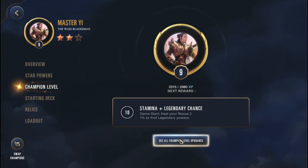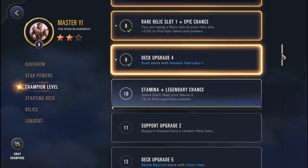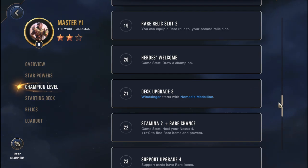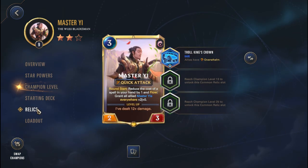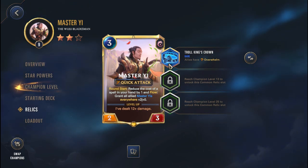At level 9 we have access to the first rare relic slot, though we're missing out on the level 20 GameStar Droid champion, the level 28 Voist Tung Axe, and the level 30 rare relic slot. For relics we're running Troll King's Crown on Yi. I was playing Troll King's Crusher which gave overwhelm uniquely to Master Yi, but since we have the rare relic slot we upgrade to give every ally overwhelm with the Crown.